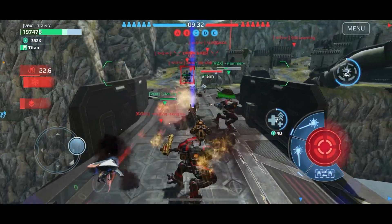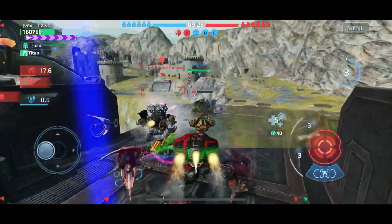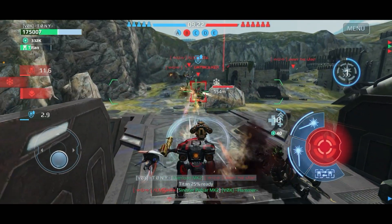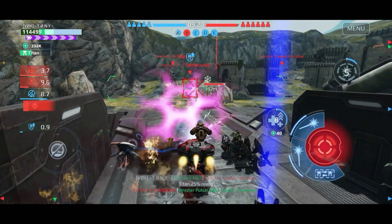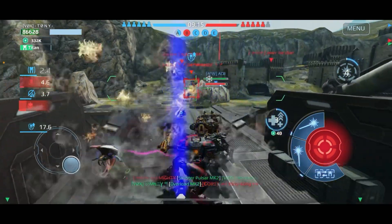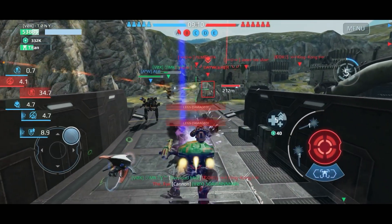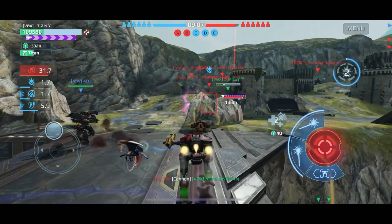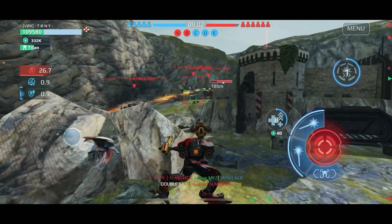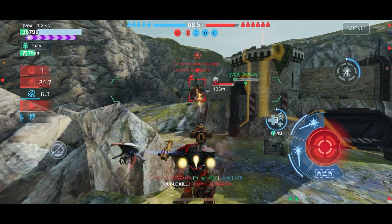Getting this guy down — boom, got the kill. Trying to get some suppression effects on this guy. You can see that purple shield saved me from getting last stand, though I ended up getting last stand anyway. It does give you those few extra seconds of life which is very helpful. There it is again — it activated.